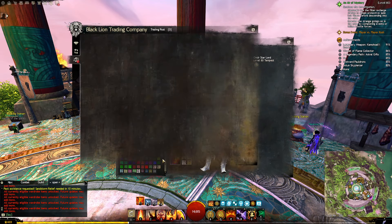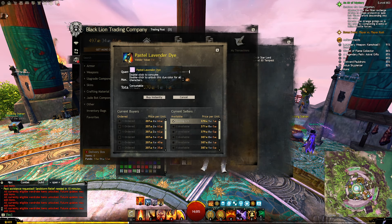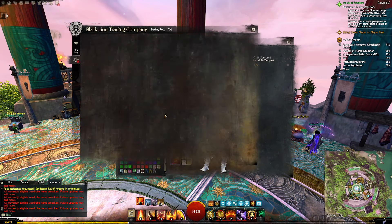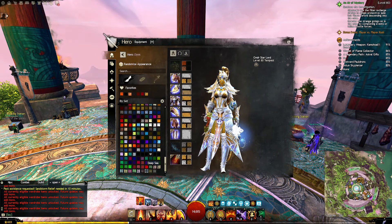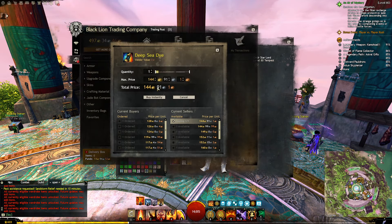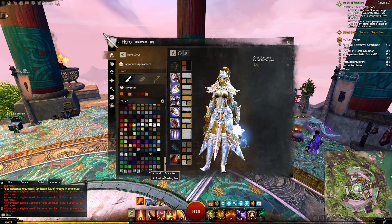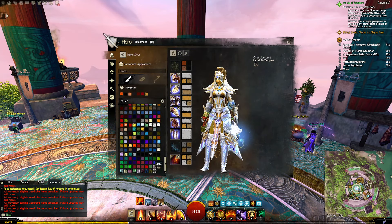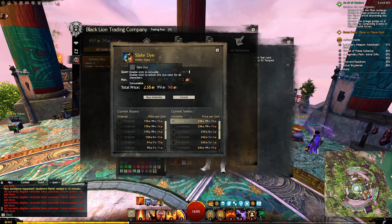But when you come to these five — one, two, three, four, five — they're not locked. I can actually buy these on the trading post. That's three hundred and something gold — I can physically buy that on the trading post. So that's a dye I do not have unlocked in my wardrobe. There's another dye I do not have unlocked in my wardrobe — that's a hundred and thirty-one gold. I could purchase that but I'm not going to. There are more dyes I do not have unlocked in my wardrobe. These are not special dyes, not birthday dyes, not ten-year dyes. These are just normal, regular dyes.